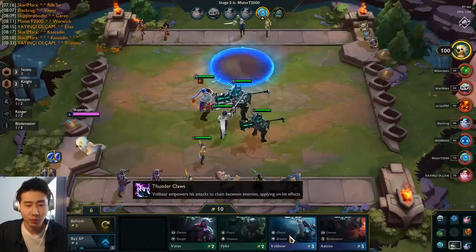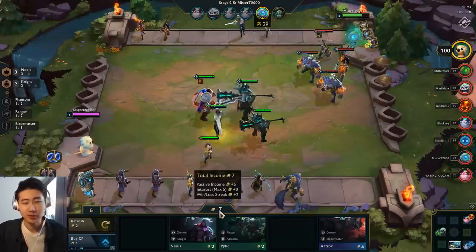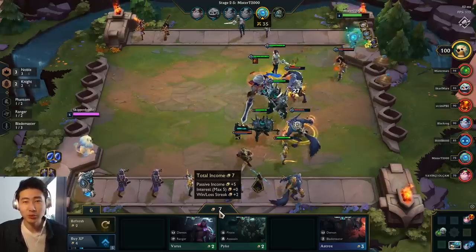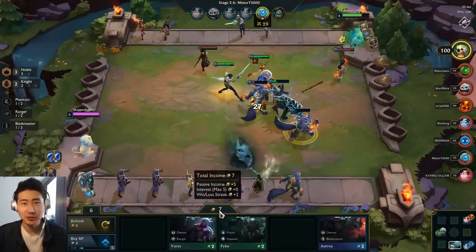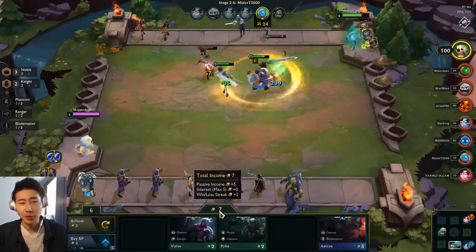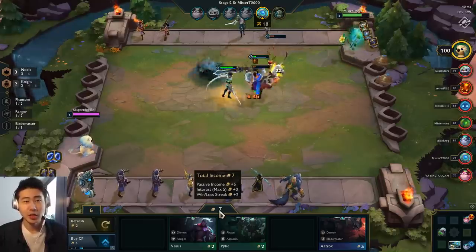I could buy the Volibear since I'm kind of going for Glacials. I'm sitting under 10 gold — not getting that extra plus one gold next turn isn't a huge deal. But let's say my interest gold was going to be at 50: if I was holding 50 gold I'd be getting plus five gold. If I go from plus five gold to zero — spending all my 50 gold in one turn — that's a lot of interest gold lost.